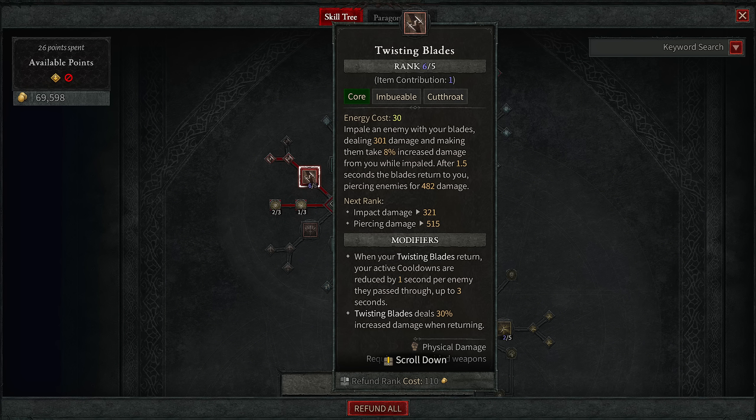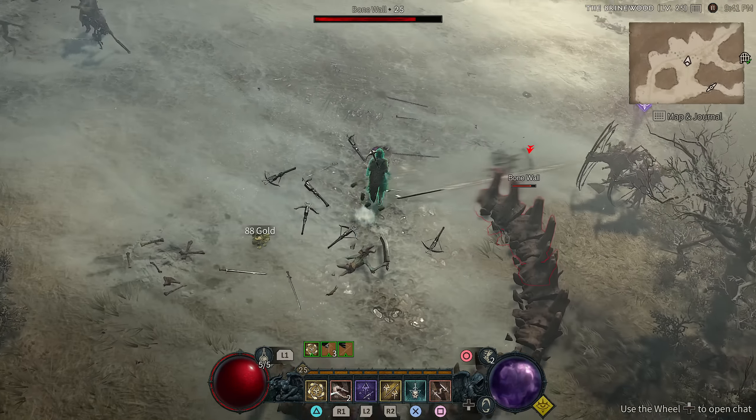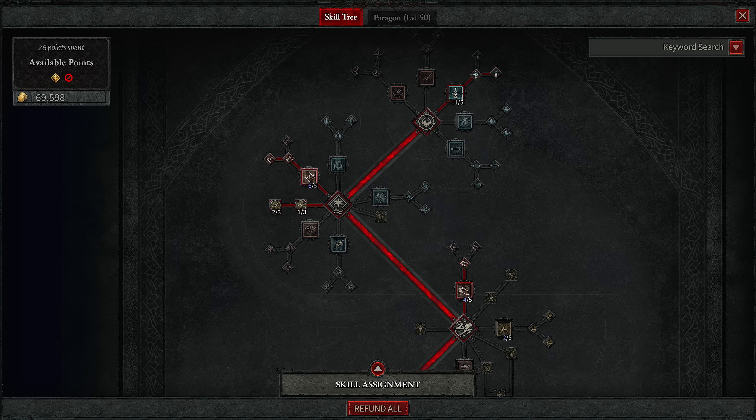Then once you unlock your first core skill, get Twisting Blade. This is the main skill that makes the build — your damage skill. You want to max this out by around level 20. This will stick blades into the enemy, and after a second or two they explode out and return to you. The game plan is to use Puncture to inflict vulnerability, then spam Twisting Blades, then use your agility skills to quickly leap to another target, and the blades will return to you hitting everyone in that path. Once you get this node here, whenever they return to you they lower the cooldown of other skills by one second, up to three depending on the number of enemies hit — an amazing node for getting good uptime on all your skills.